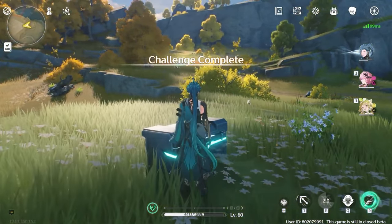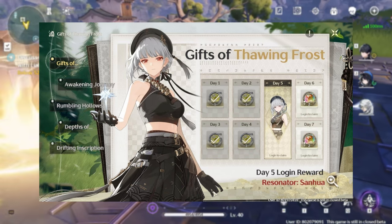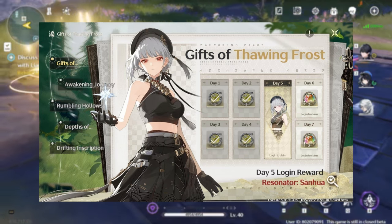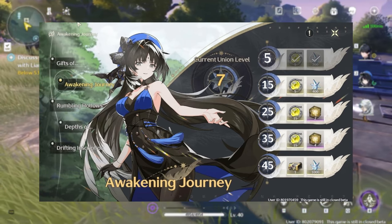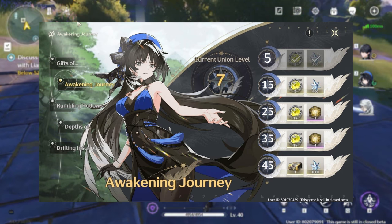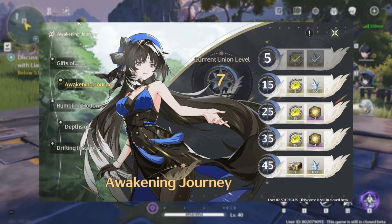There will be several events that will give us rewards. The first is a login event called Gifts of Thawning Frost. After logging in for seven days you will receive eight standard banner pulls and a free four-star Sanana on day five. The second event will be Awakening Journey, which will give you 1600 Asterite and 40 standard pulls. You will get the rewards once you've hit union rank 5, 15, 25, 35, and 45.